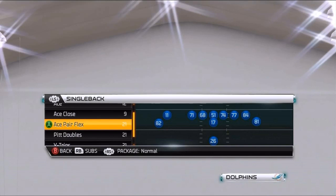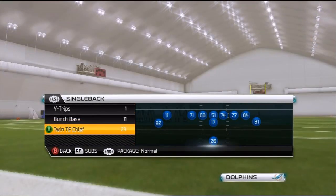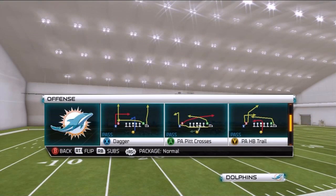Today we're going to take a look at part four of our Ace Pair Flex scheme. If you haven't seen parts one, two, and three, check the description for links to those videos. For those of you using a custom playbook like myself and want to take advantage of every play the formation has to offer, the formation in the custom is Twin Tight End Chief.